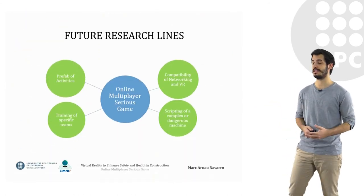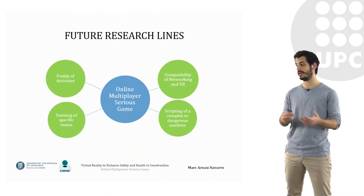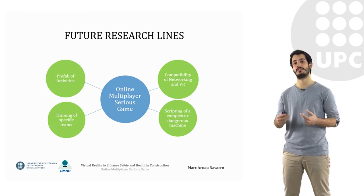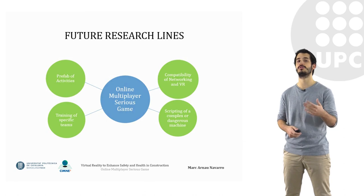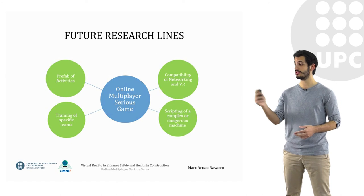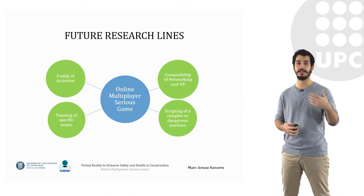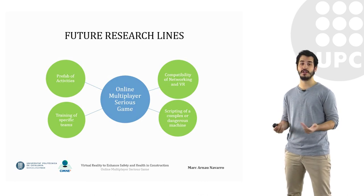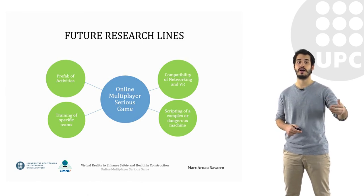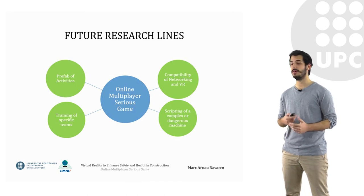So what are the future research lines? We want to achieve better compatibility between networking and virtual reality softwares. We also want to script complex machines such as excavators or cranes to train in a safe environment, and create a prefab of activities so we don't have to program each activity every time. Finally, we aim to support training of specific teams that need to perform difficult activities efficiently within certain time constraints.